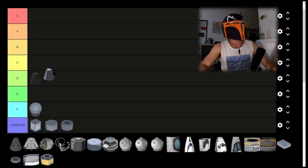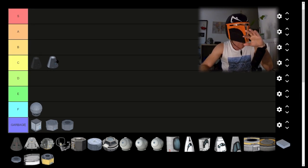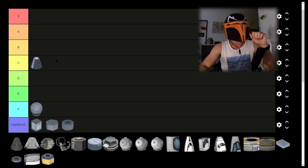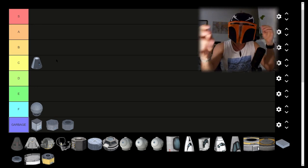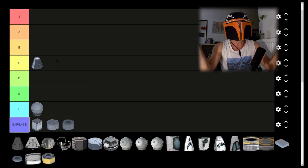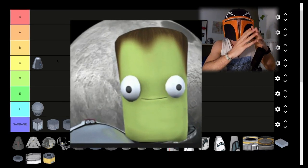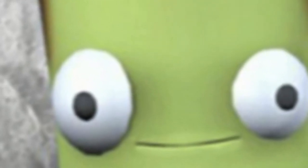Now we have the classic Mark 1 command module. This one will be probably a C tier, because it looks good, it has some detail, you can customise it. It's very simple — it will probably take you to the moon on your first journey in career. You'll be stranded there because you forgot your fuel, send a rescue mission, which will also end up stranded, and so on.